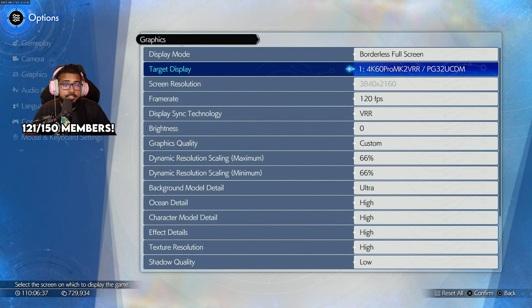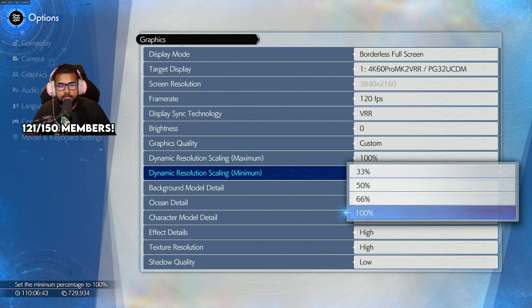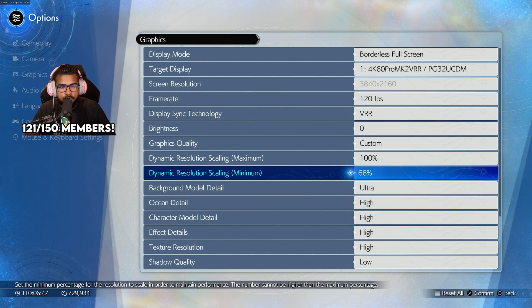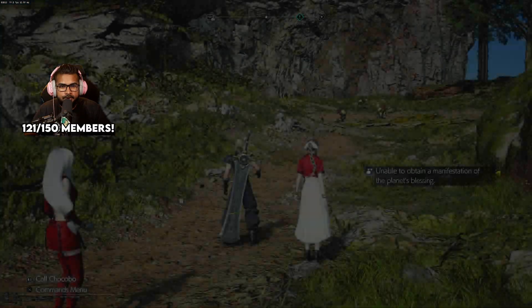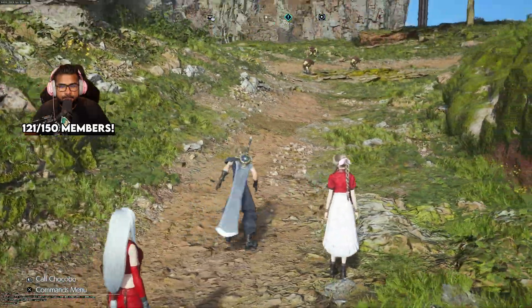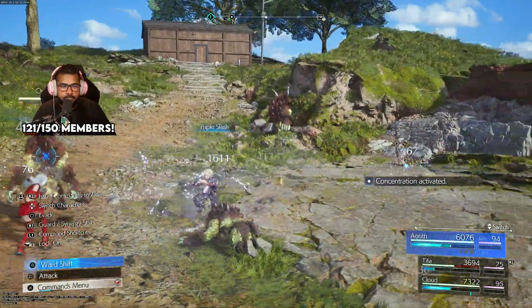I personally really want frames over 60 at all times, and with my 3090 playing at 4K I can't really get that at 100/100 dynamic resolution. The best way for me is to go with 66 — it honestly looks just as great. There are some weird hair issues every now and then, but at 66 I'm getting almost 85 frames in certain scenes.